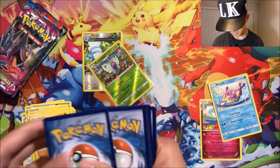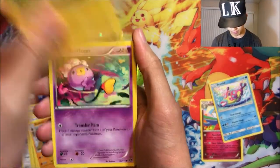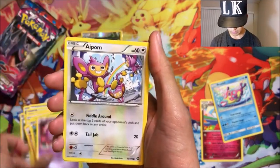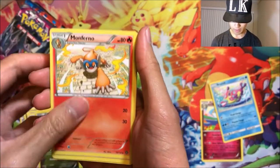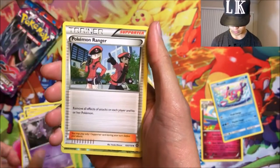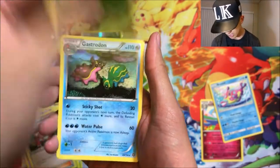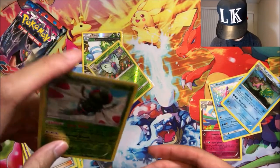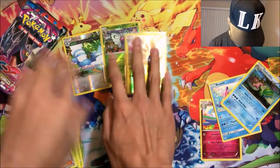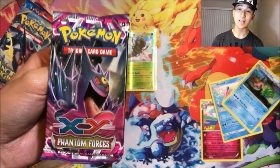Why are you doing this to me? We got Mareep, Drifloon, Aipom, Larvesta, Dino... Monferno, Nidorino — those all rhymed — we got Pokémon Ranger, another reverse rare Yanmega, and a Gastrodon normal rare. Dude, if we were doing a pack battle that'd be three points right there.